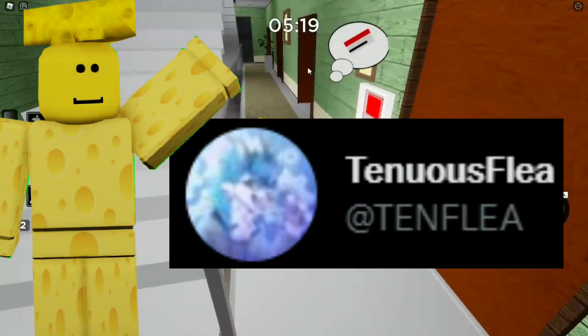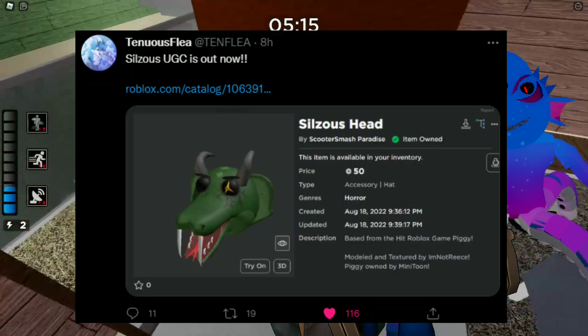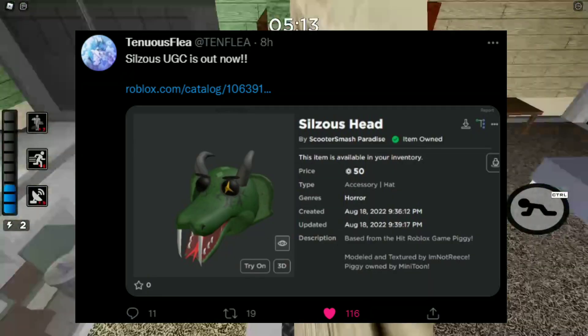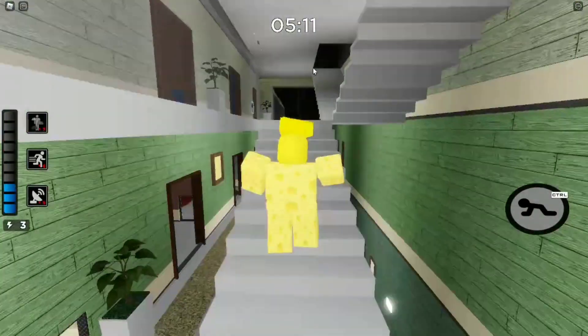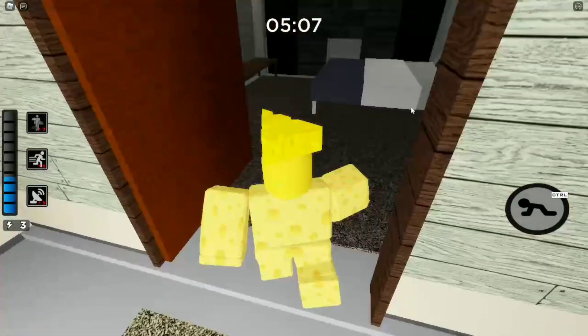So a few hours ago, Tino's Flea, the creator of these piggy skins right here, tweeted saying Silzio's UGC is out now, and then he sent us a link to the UGC of the Silzio's head. Look at this! This looks crazy, I love it already! I'm gonna buy this too.